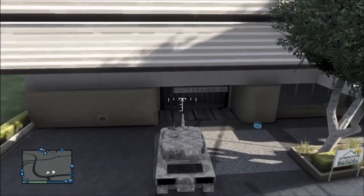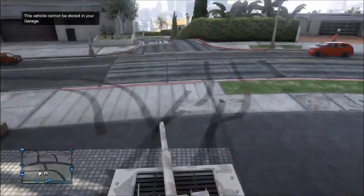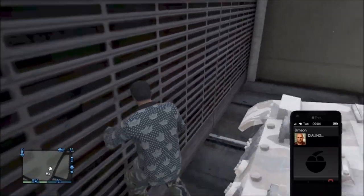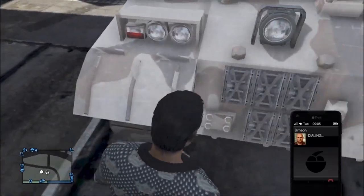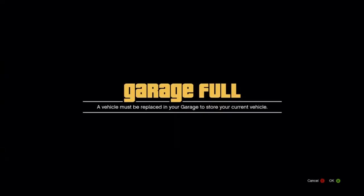Basically this is the same concept as putting any vehicle in your garage. All you want to do is simply get the vehicle of your choice — my vehicle of choice was the tank — and then ram it up to the garage door. From here, while still in the tank or the vehicle of your choice, simply go on your phone and then go to Simeon or Gerald and press A on them so you're hovering over 'Request Job'.